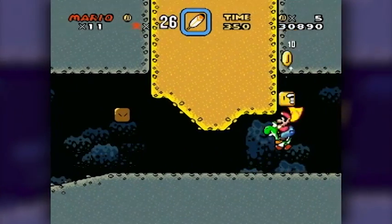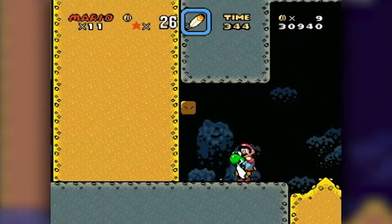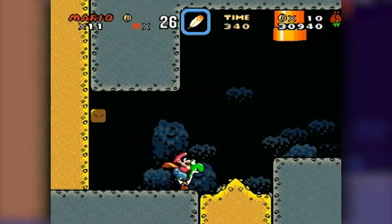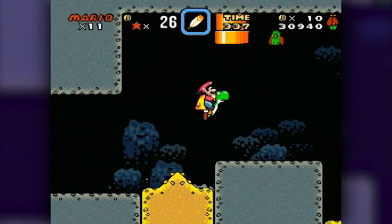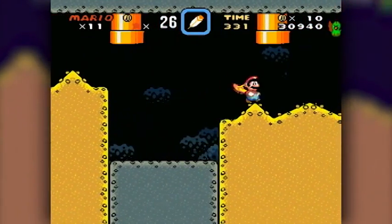Donut Plains 2 is the first level in the game that has the forced scroll action. If you've ever played any video game in the history of the art, you know full well that self-scrolling levels are pretty much the bane of everybody's existence. And there goes Yoshi — I just lost them forever.